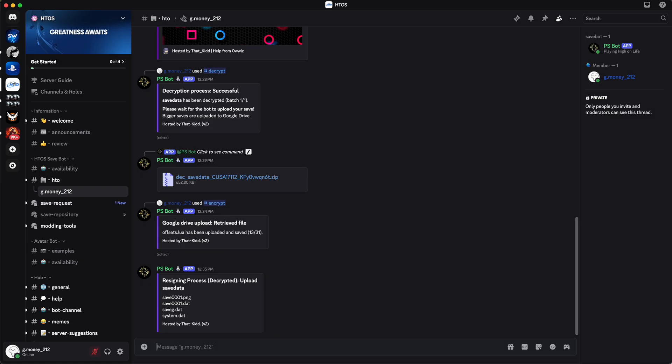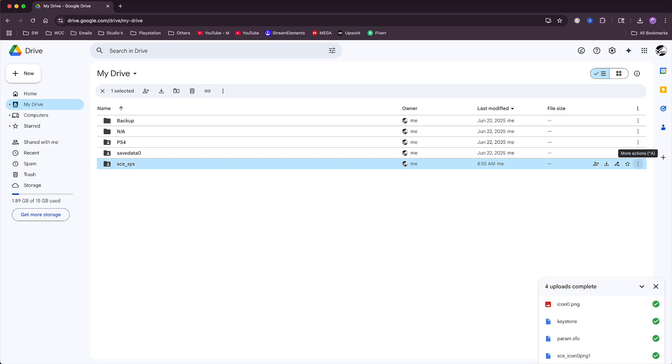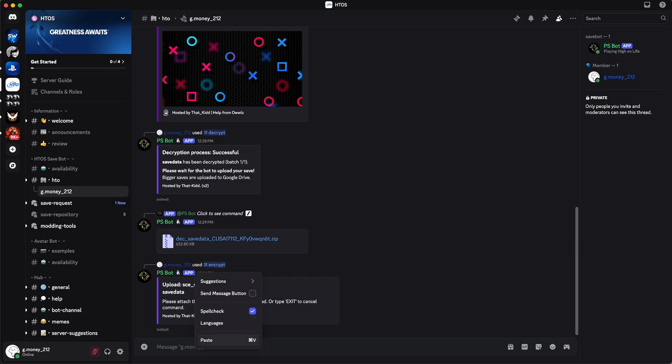The retrieve files step takes a couple of minutes to complete, and after that we are smooth sailing. Once it finishes, you'll get a message asking you to upload your SCE_SYS files from Google Drive. Go back and get that link, paste it into the message box on Discord, press Enter, and from here you should see a new link to download your encrypted save.